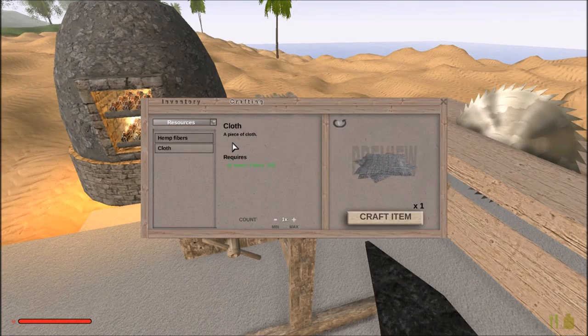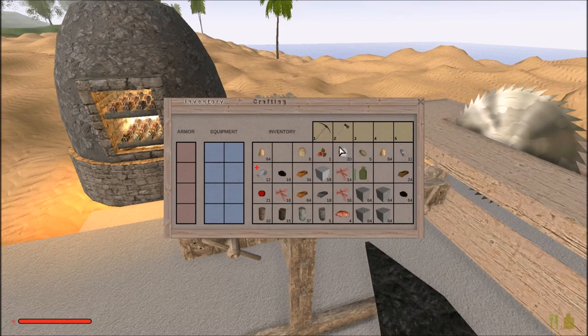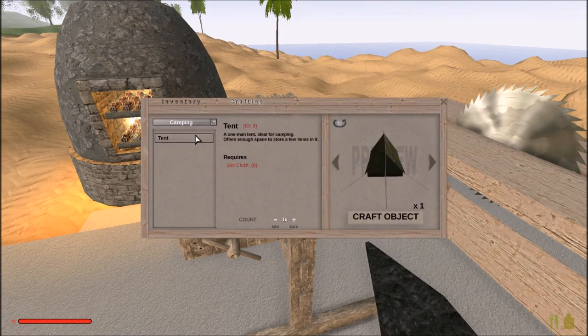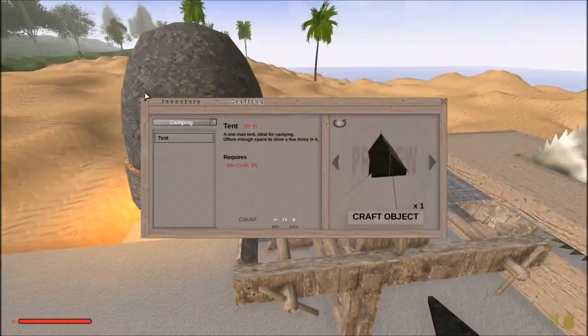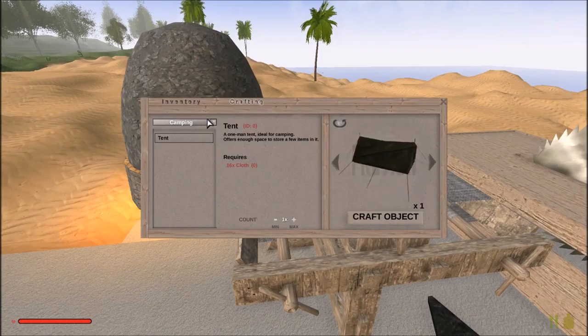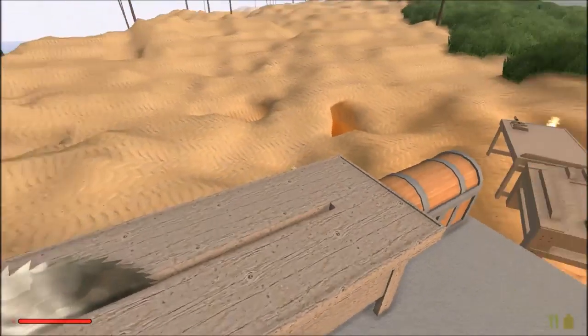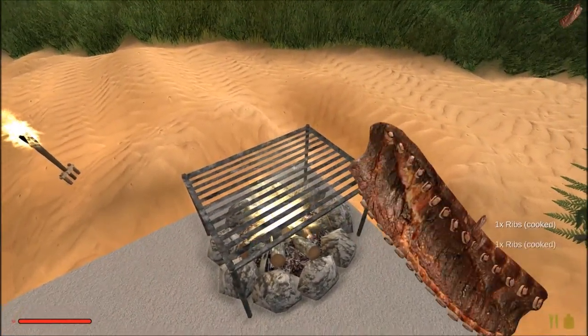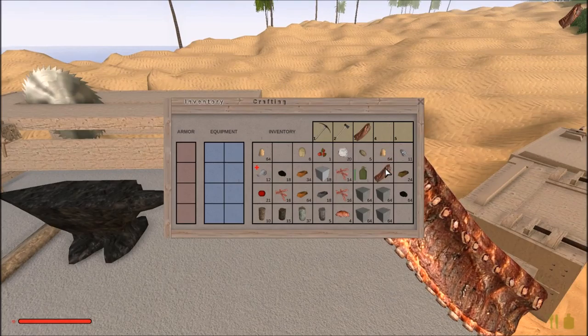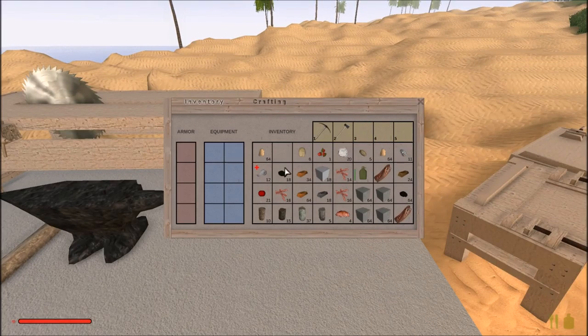Another thing that is similar to Minecraft is the crosshair — there's this little cross right there which looks almost exactly the same as Minecraft, except it's a bit smaller. Now let's see — did we weave all of our cloth? I have cotton here. Looks like I can make a bit more cloth. Should I make more cloth? I think I'm just going to leave that. One-man tent — ideal for camping.